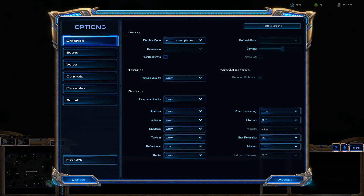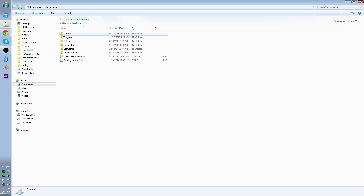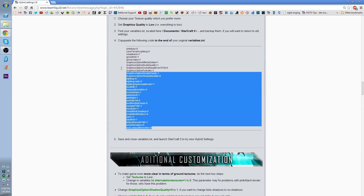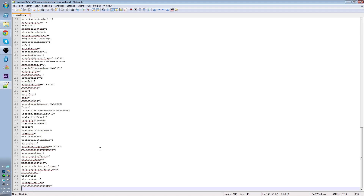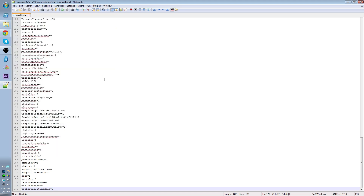First, set all graphics to low and exit StarCraft 2. Go to your variables.txt file in Documents, StarCraft 2, and make a copy of your variables.txt in case you ever want to go back to your old settings. Copy the code in the thread and paste it at the end of your variables.txt file. Save your changes and launch StarCraft 2 to try these hybrid settings.